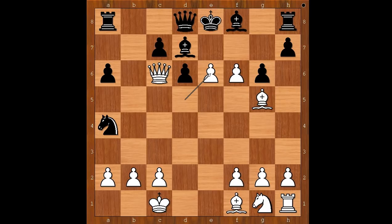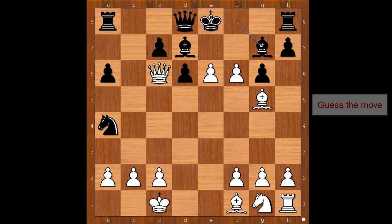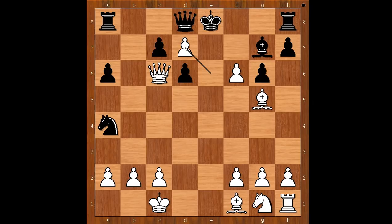Black is lost. Bishop to g7 was played — could be worse. Bishop takes on c6, there is a checkmate in one: f7 checkmate. Bishop to g7 was played instead. White played a move and black resigned, and the move is pawn takes bishop check. Black resigned.